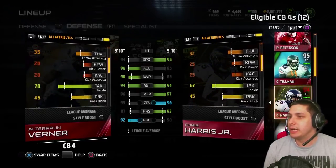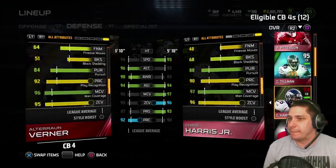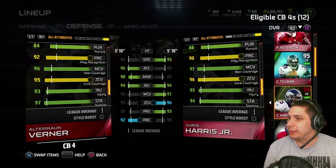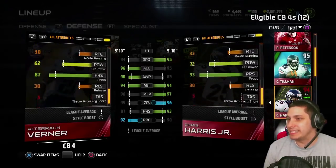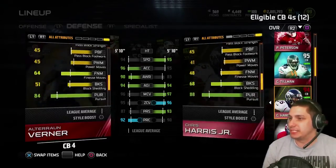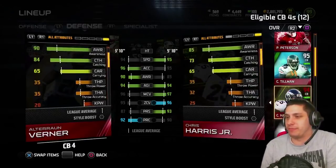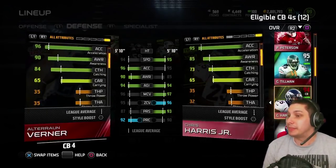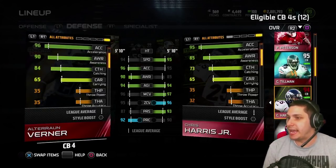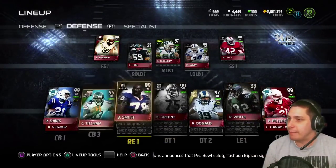If you compare to the Chris Harris card, Tillman is better in most attributes. Man coverage and zone coverage — he's only one worse in zone coverage, play recognition is a little bit higher, his speed is a little bit lower, but he's got higher acceleration and better awareness. Those things will help make up for being just a little bit slower. The zone coverage difference of only one doesn't concern me that much, but that 11-point increase in catching is going to be huge. Altron Verner has similar catching at 84. So hopefully we can make big plays with Verner and Charles Tillman as our main cornerbacks, with Chris Harris still playing the cornerback 5 position in quarter situations.